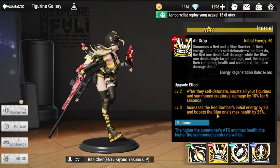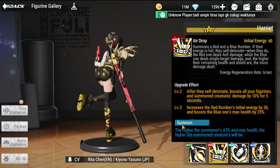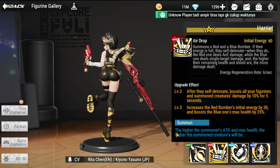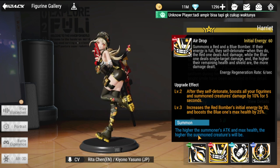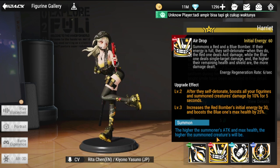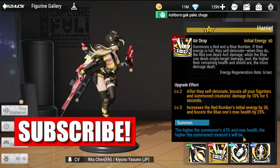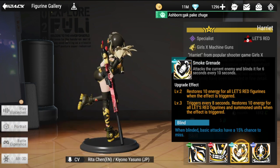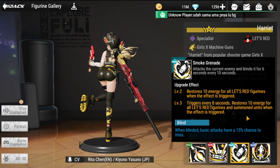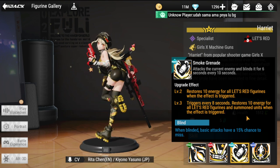Take note: if you are using a summoner, the higher the summoner's attack and max health, the higher the summon creatures' stats will be. Attack scales to the summon creature's attack, and health scales to the summon creature's health.